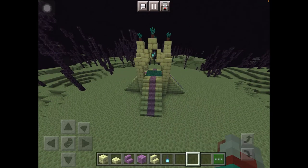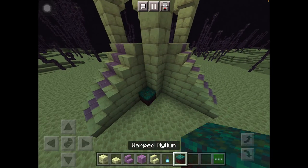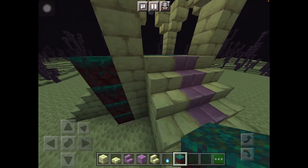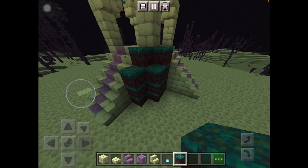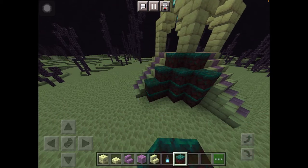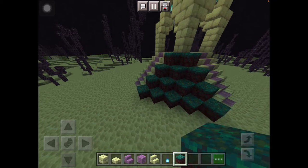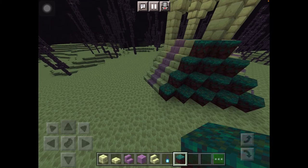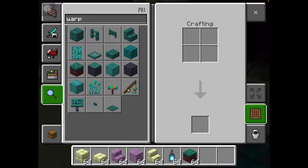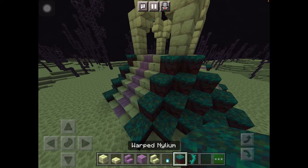It's not complete yet. Now you need to get some more warped nylium, build upwards until you see the final stair, and make it kind of like a stair design because it's going downwards. Stop making this design once you reach the final stair at the bottom, and repeat on all four sides.